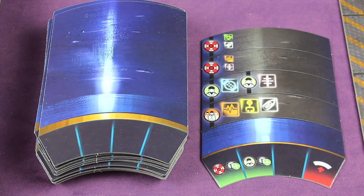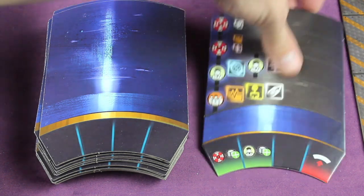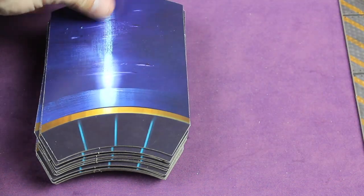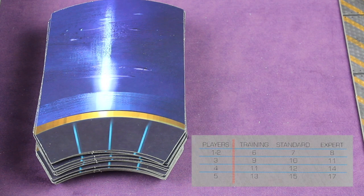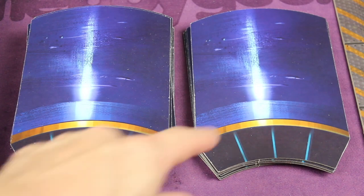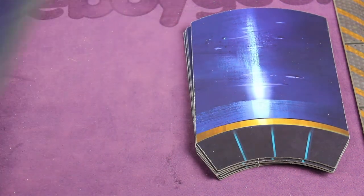Next, you'll get all the patient cards — they're actually tiles. One side face up looks one way, and face down looks that. Shuffle them face down, and then take a certain amount to make the stack for the game. Depending on the number of players and the type of mission — training, standard, or expert — you can see the table to determine how many to shuffle and deal into one stack. For example, playing with two players on a training mission, you only have six of them; the rest go back in the box.